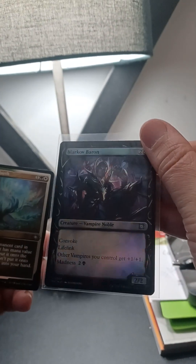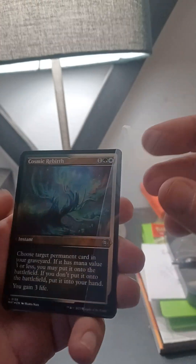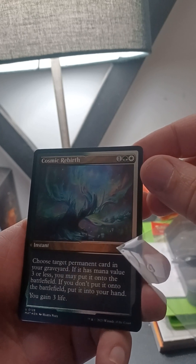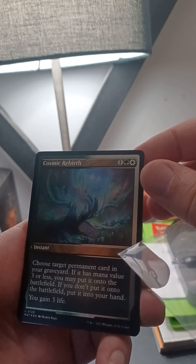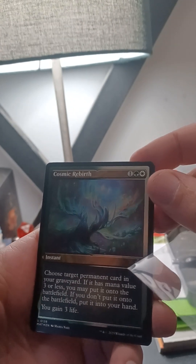Let's showcase the next card. We got Cosmic Rebirth — uncommon instant. You choose target permanent card in your graveyard with mana value three or less; you may put it onto the battlefield. If you don't, put it into your hand and you gain three life. Not a bad card.